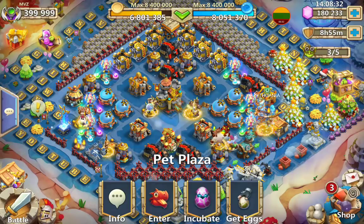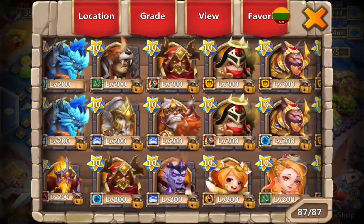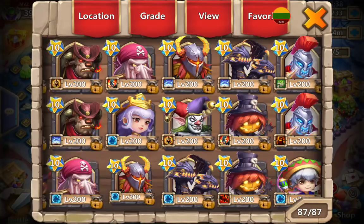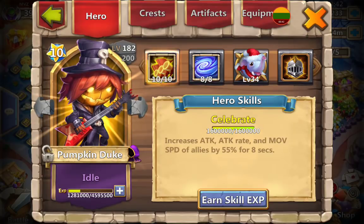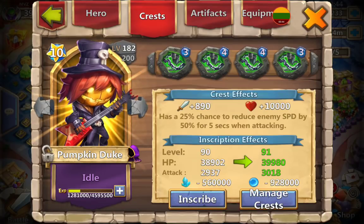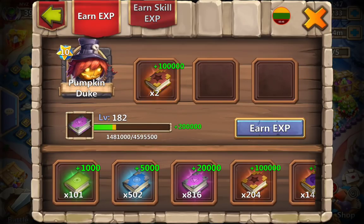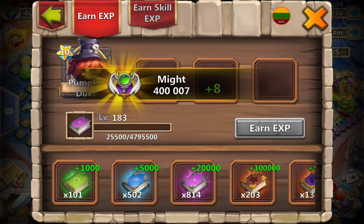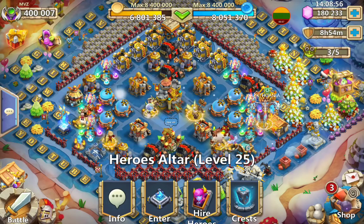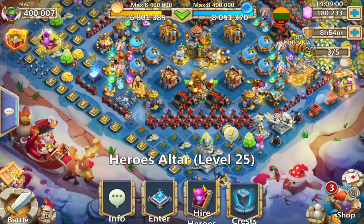Before we can do that we need to actually get 400,000 might. What I've been working on recently is my latest Pumpkin Duke — for that one we just need to increase one level, a couple of books and heroes, and there you go: 400,000 might. Now I'll be happy to do an altar review for you guys.